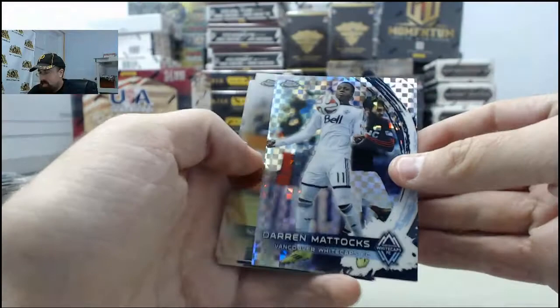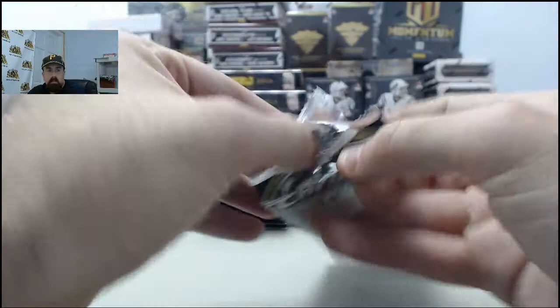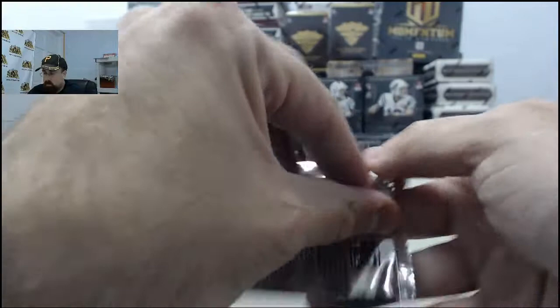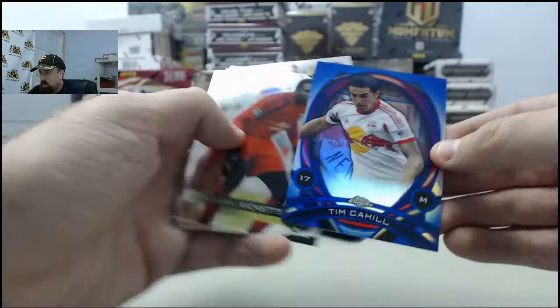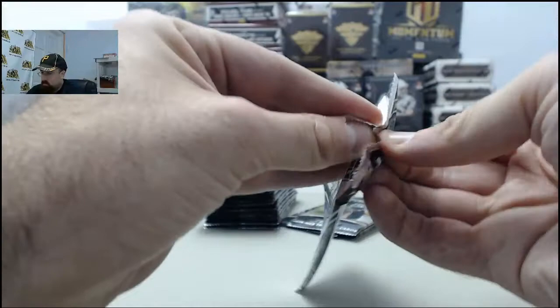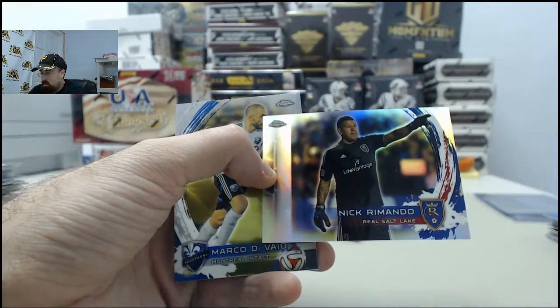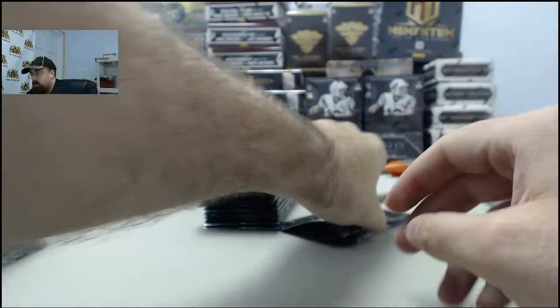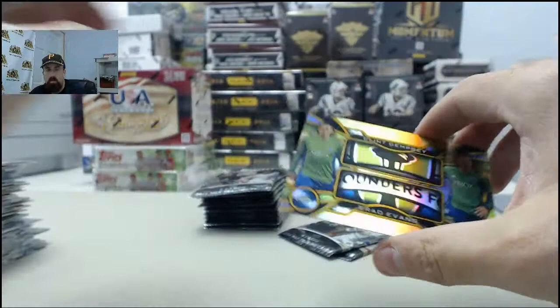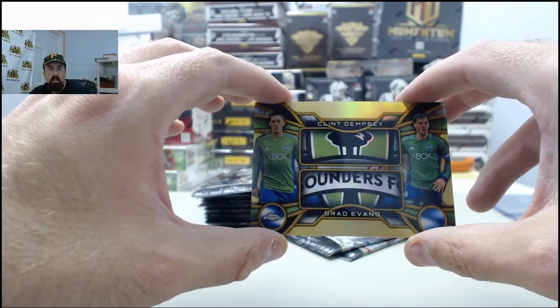Darren Mattox on the X-Fractor. Got a Jose Mary X-Fractor. Tim Cahill Blue Refractor - that one is going to be numbered 88 of 99, one of the insert set blue refractors. Nick Raimondo for Real Salt Lake on the Refractor. Case number four has been posted - case four will break tomorrow at 3 p.m. Eastern, SteelCityCollectibles.com slash breakroom. Clint Dempsey and Brad Evans - that is going to be the gold refractor, 5 of 50.